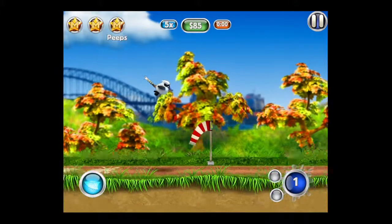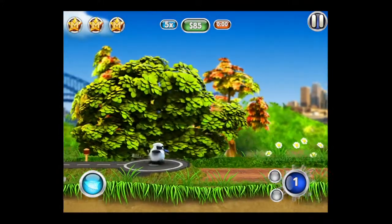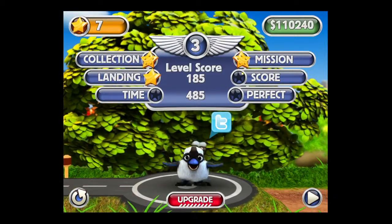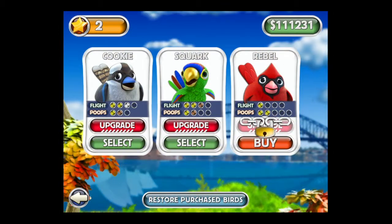We also have some regular poop. In the upper left you can see we got three stars — we've completed all of the mission objectives and landed in the center of the landing strip which gives us an extra star, so we come away with four stars. There is a time you can beat to get perfect, but it's pretty tough.